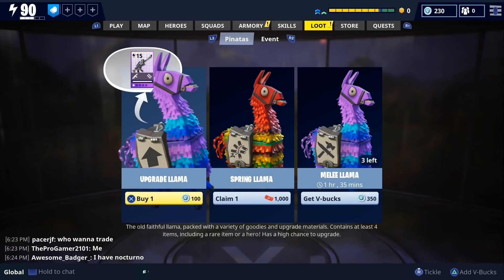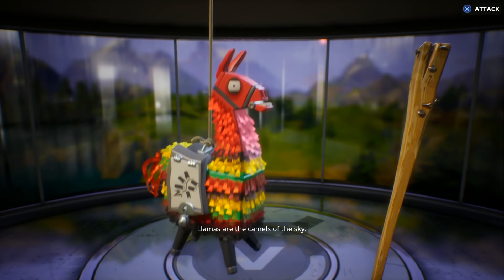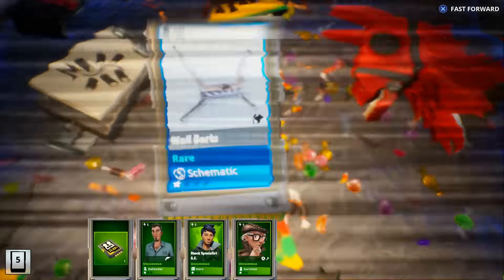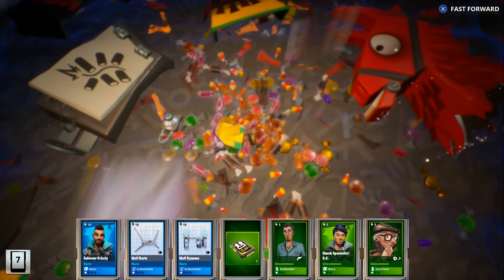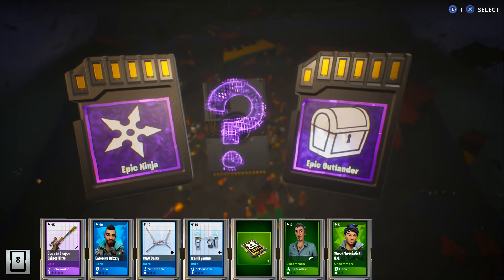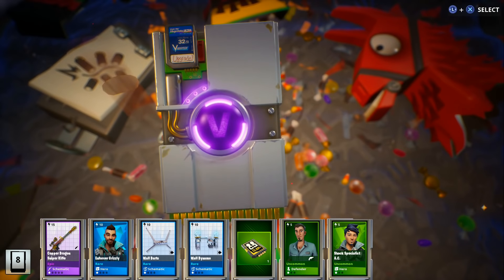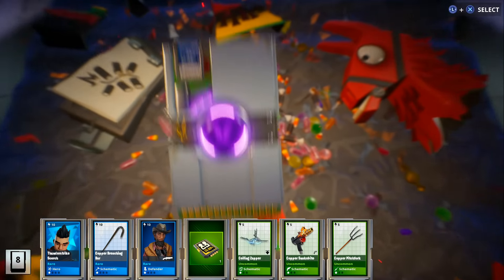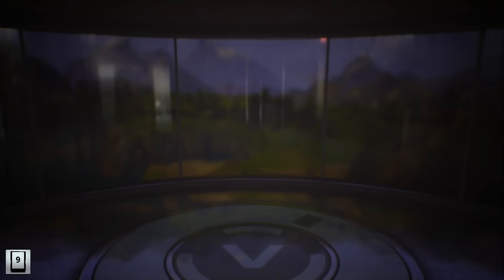Before we get into the fifth quest, one tip I want to point out is that you're going to want to open up your spring llamas before you complete the fifth quest, just to see if you get any of the heroes. That way you won't be selecting a duplicate hero. I had enough to open up a couple of spring llamas and I'll go ahead and show what I got. You could potentially get one of the new St. Patrick's heroes from the spring llamas, and if you do, you're not going to want to select that hero after completing the fifth quest. So if you have enough Firecracker Tickets for a spring llama, I definitely recommend opening them up first.